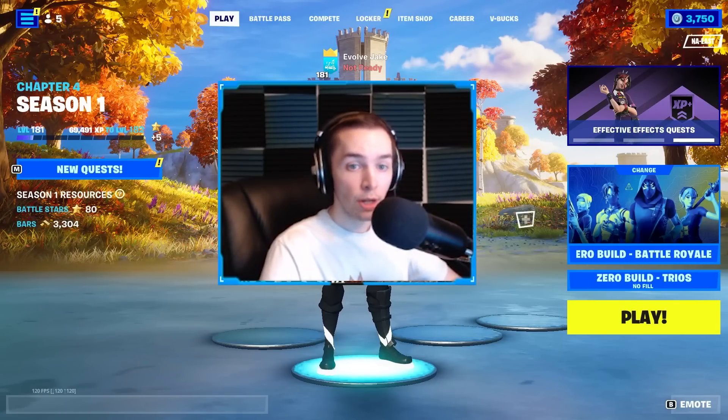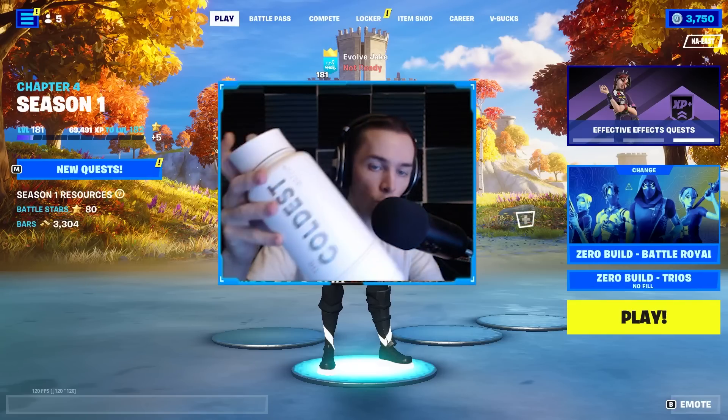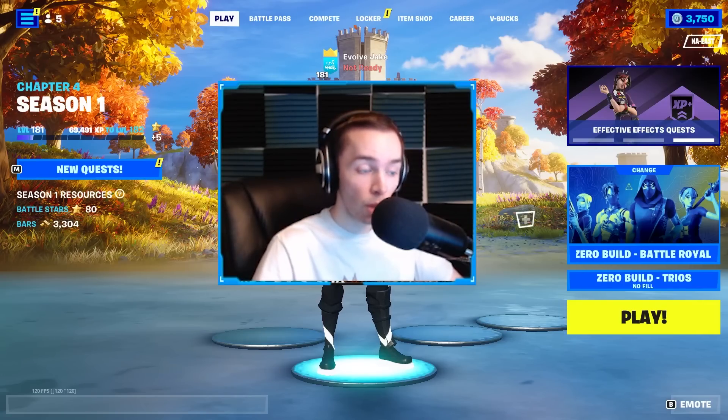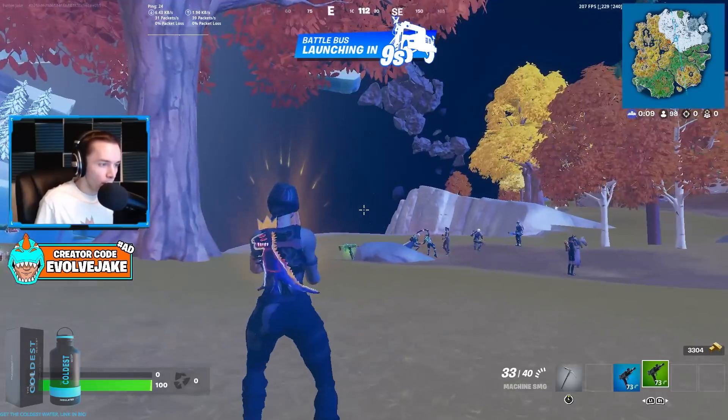What is up guys. In today's video we're going to be spectating random players in Fortnite Zero Build. Before we get into that, a quick shout out to today's sponsor, The Coldest Water. They make insulated water bottles designed to keep your water cold for up to 36 hours, and also thermoses to keep your beverage warm for several hours. There's a link in the description below. Thank you to The Coldest Water for sponsoring today's video.